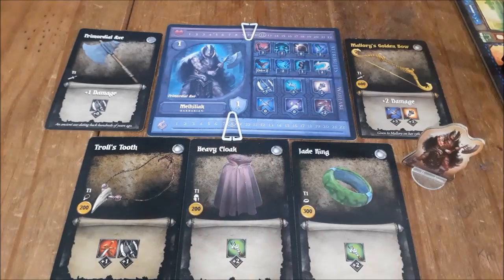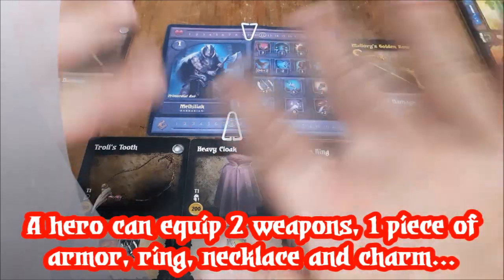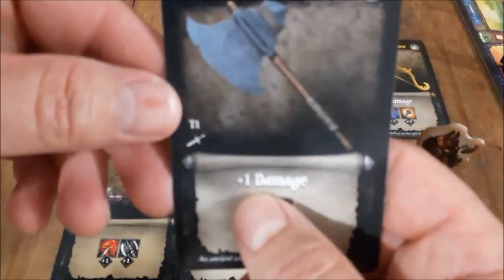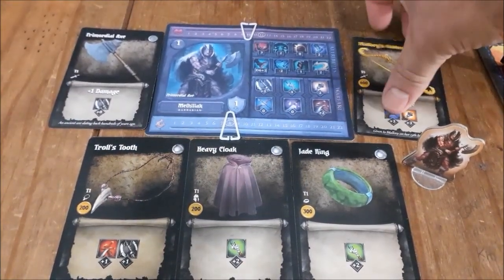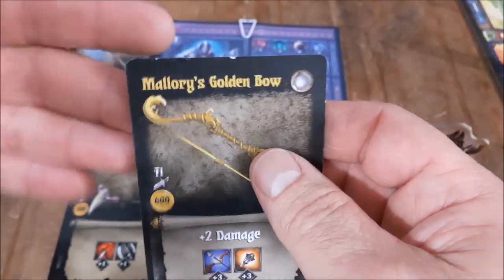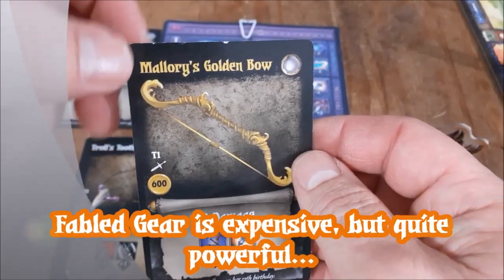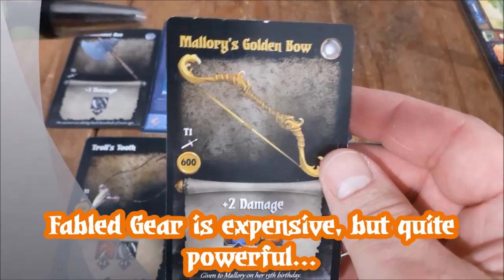Albus went back to the village and brought this back. So let's see what Mihalyak purchased. Picture this is their hands — a bow takes two hands but for gameplay's sake this is how it is. He still has his primordial axe, that's one damage, but in the blacksmith shop in the village this happened to be available. This is a piece of fabled gear. There are 10 pieces of unique fabled gear in the game, and in the story I wrote for Dungeon Crusade this was gear belonging to characters in the lore. Here is Mallory's Golden Bow — fabled gear.